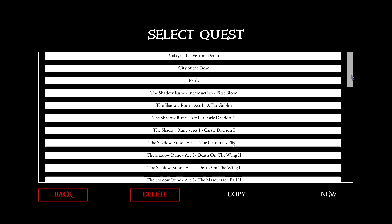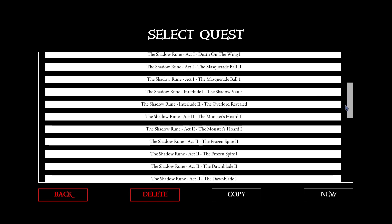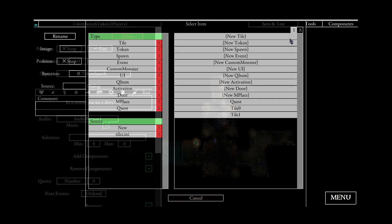So why isn't there more content for Descent in Valkyrie? Well, the problem with Descent is that most people want to build a complete campaign, which takes a huge amount of time. You can think of at least 10 hours to implement one mission, so a complete campaign will take at least 50 hours or more.